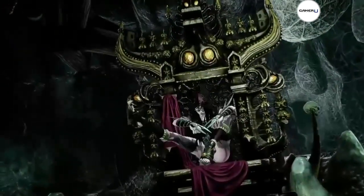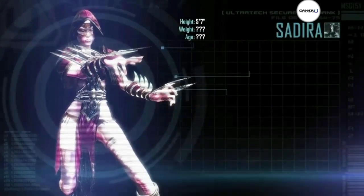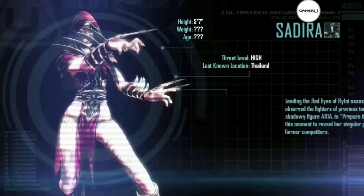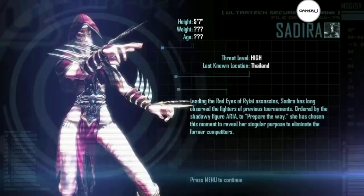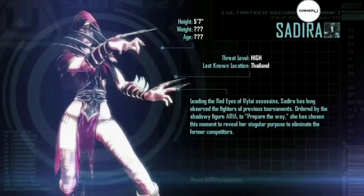Hello and thanks for tuning in to GameReview. The first new character for Killer Instinct for the Xbox One is Sadira, whose background is surrounded in mystery. All we know is that she is the leader of an assassin group by the name of the Red Eyes of R'lyeh.